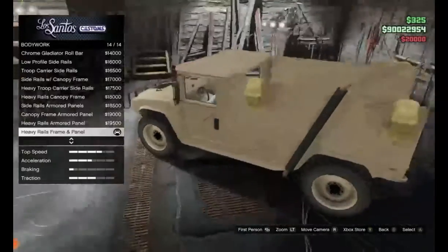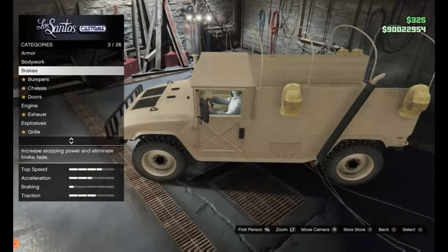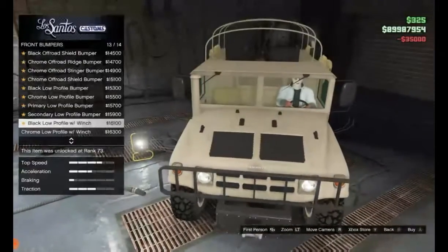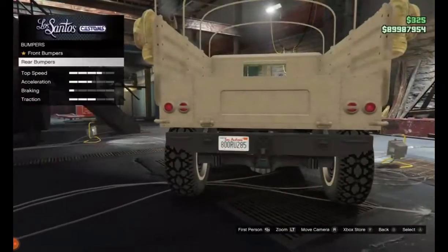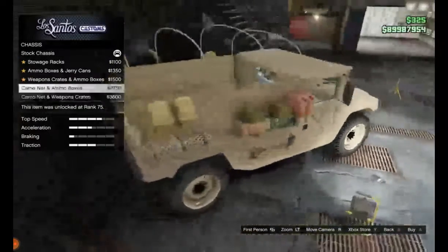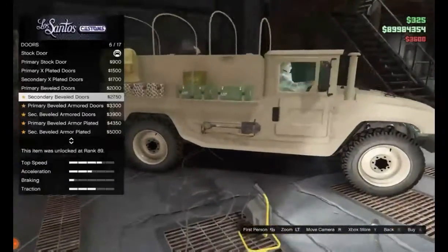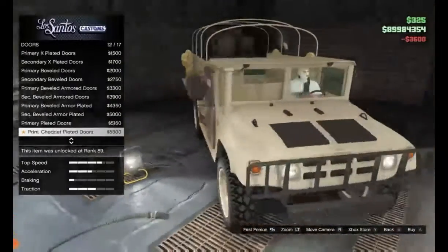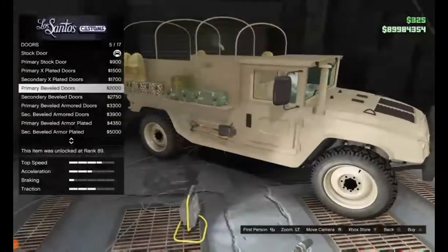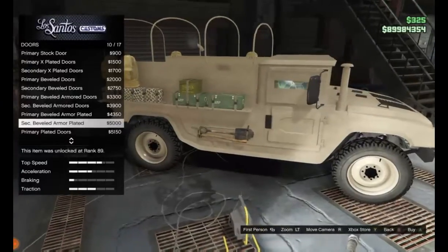Bodywork. There is lots of stuff that you can put on here. We're going to do that one. Doors? We're making this $425. We're doing this — this vehicle is actually big.